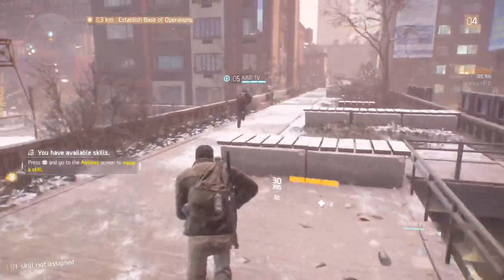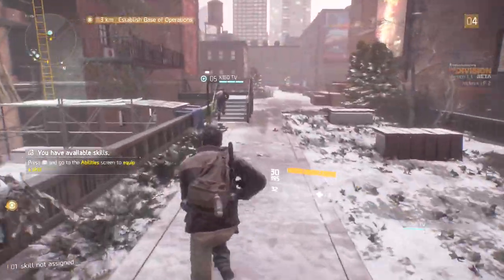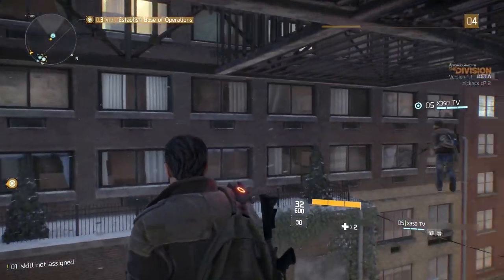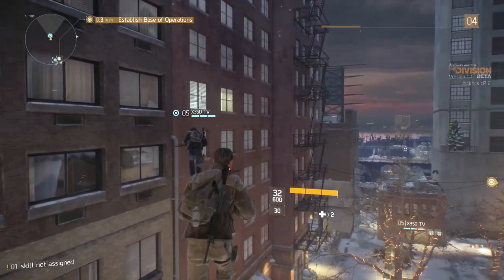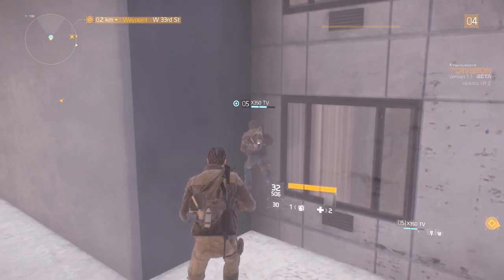At this point you want to use all the objects and stairs to get your character up to a decent height. Then you want to go over to a solid skyscraper where you can find a corner.